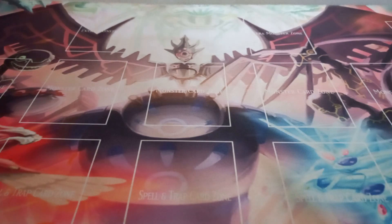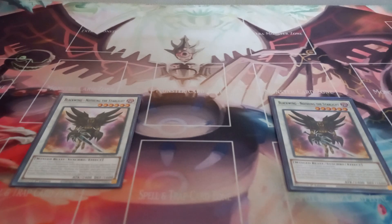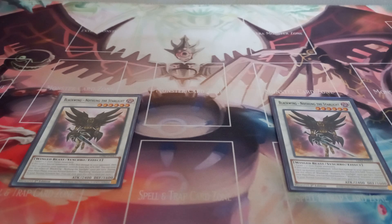Moving on to the extra deck, I play two copies of Blackwing Nothung the Starlight. Nothung has the effect: when this card is special summoned, you inflict 800 points of damage to your opponent while also weakening your opponent's monster by 800 attack — the 800 burn is mandatory and the weakening is optional. You can only use that effect once per turn. During your main phase, you can normal summon one Blackwing monster in addition to your normal summon or set, once per turn.